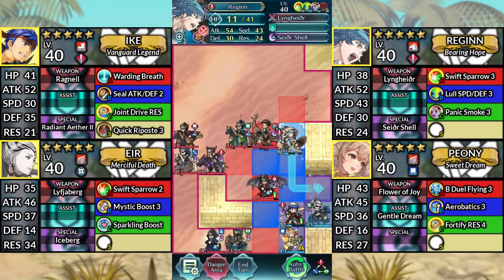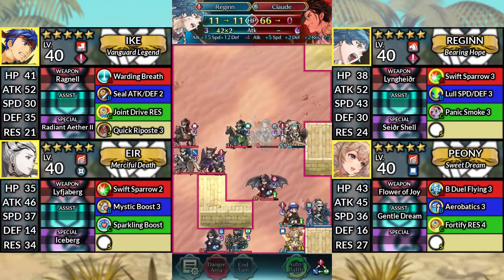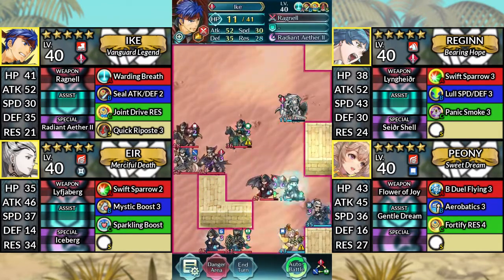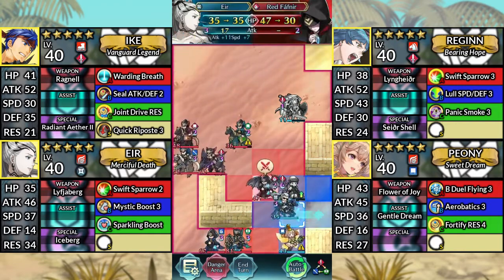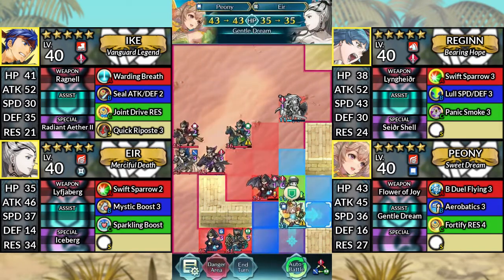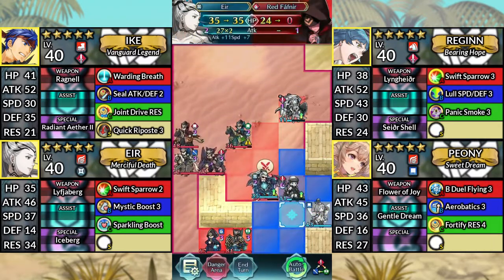For turn four, move Regan up to the left and attack Clawed from the right. Then Kanto up one space. Move Ike up one space. Then move Air one space to the left and attack the Red Fafnir. Move Peony up to the right and dance Air, then have Air finish off the Red Fafnir.